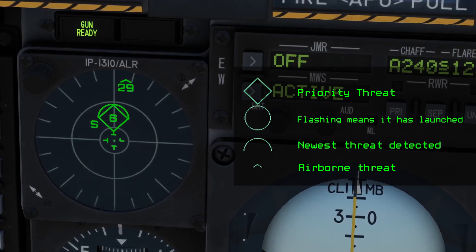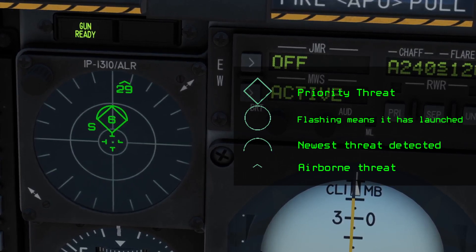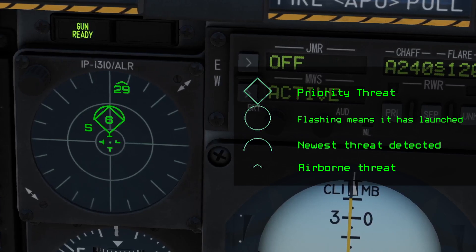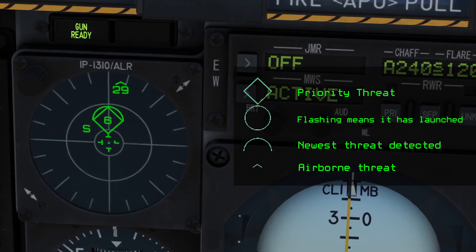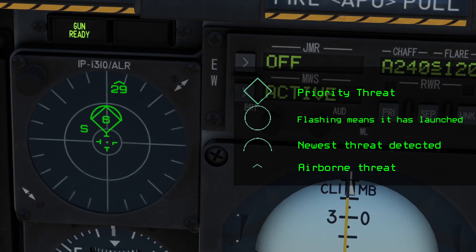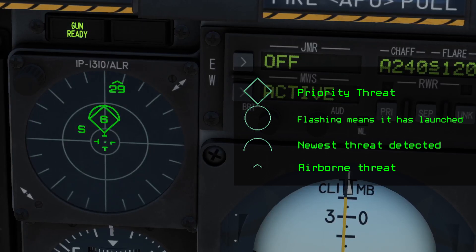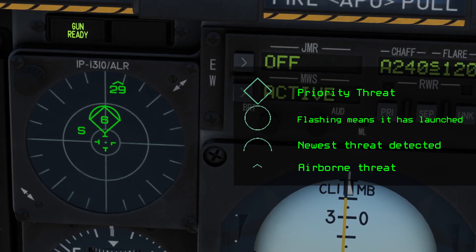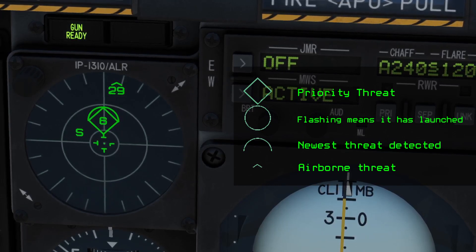Finally, we have the SA-6 pop up in the critical band. It is the highest priority threat and the newest threat detected. You can tell it's in an acquisition or tracking mode due to the audio tones provided by the RWR system. Since it's in the critical band and locking us, it will probably launch a missile at us shortly. Once it launches, you will get the flashing circle, which will only be visible on the bottom half since it's the newest threat detected.